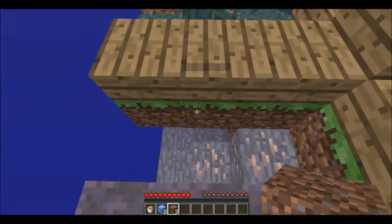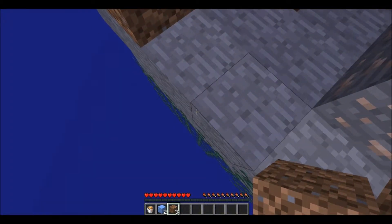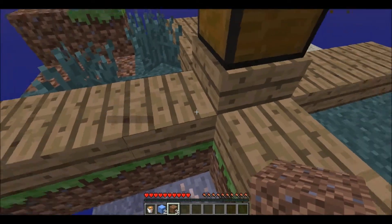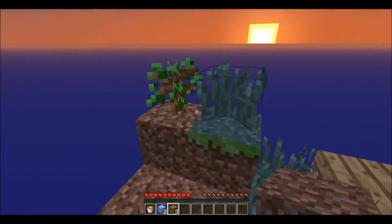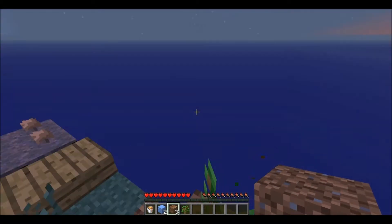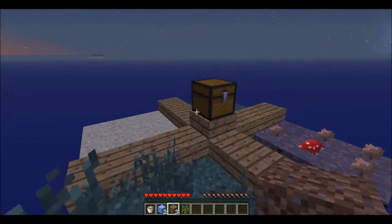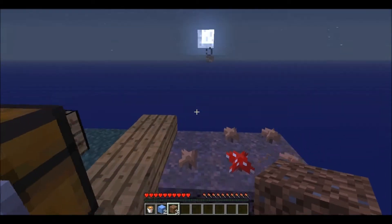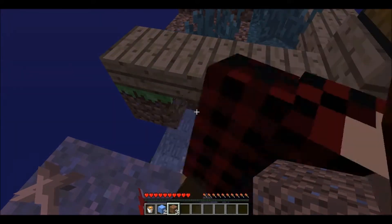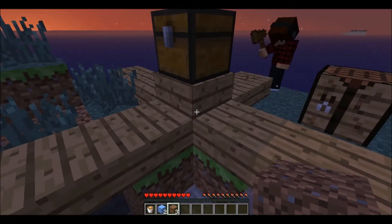I wonder how deep this is. Like, how legitimately... I'm kinda scared. Oh, there it is. We just lost some cobblestone. Yeah, it's one under. Perfect. I caught it. We have one extra cobblestone, I think I have an instant amount. I'm gonna take all... Yeah, actually take those out. Because they'll burn when I do the generator.